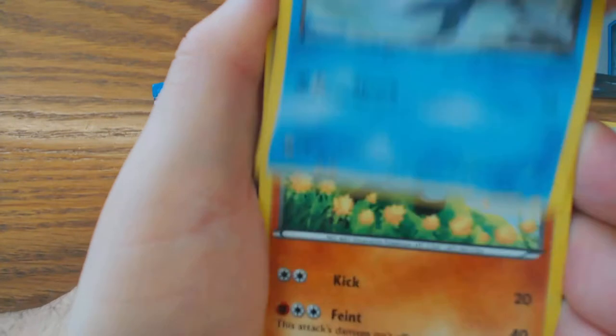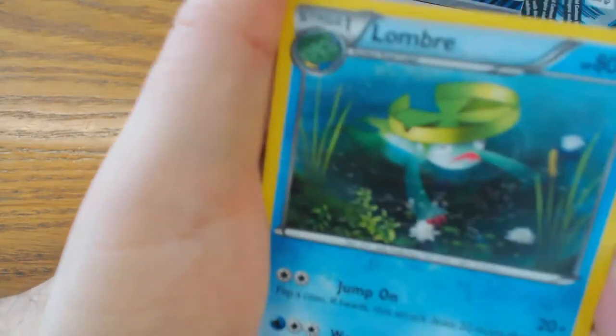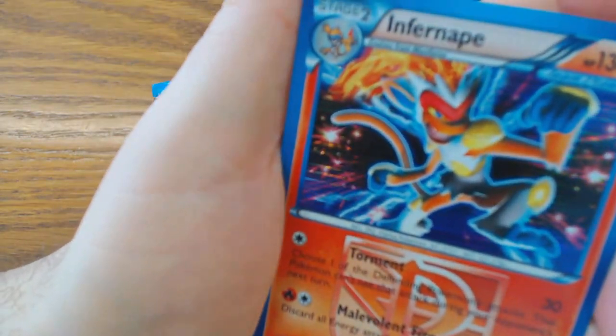We'll start this pack off with Frillish, Realu, Whimsicott, Whismur, Pupitar, Warthog, Colbray, Babylite, Reverse Holo Skarmory, and Holographic Emboar.